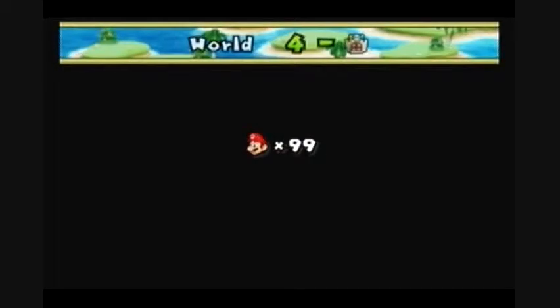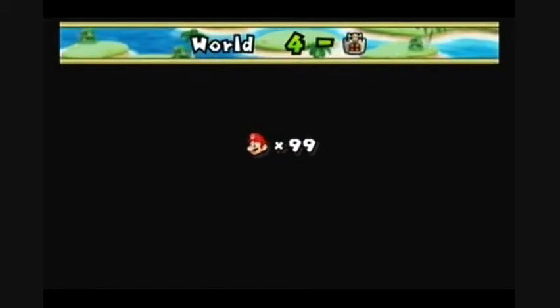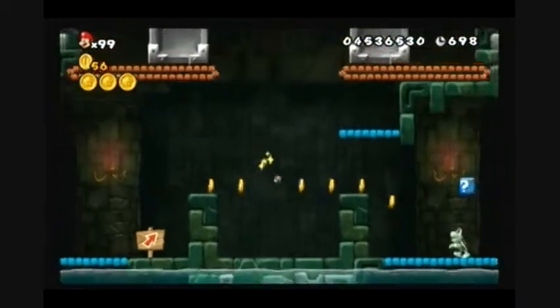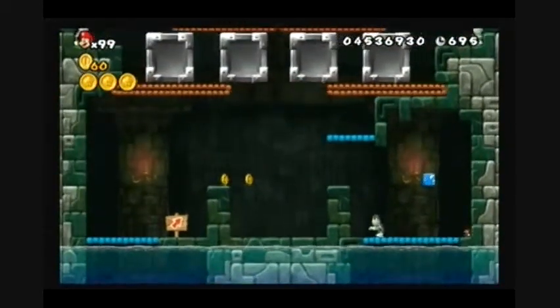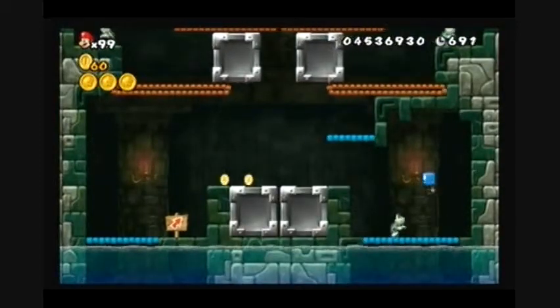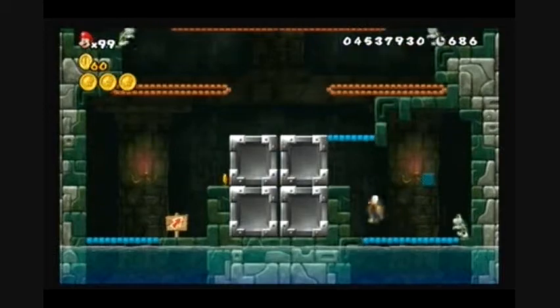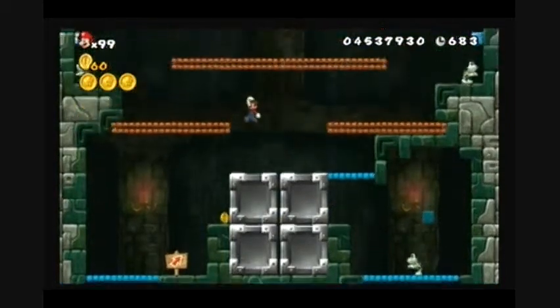Hey, Random E2B, World 4 Fortress, let's-a-go. This is the level where we see Wendy O'Koopa for the first time in the game. She's a Koopaling and Bowser's only daughter.